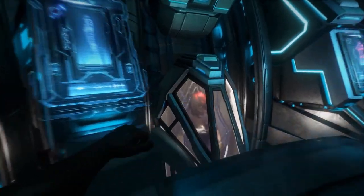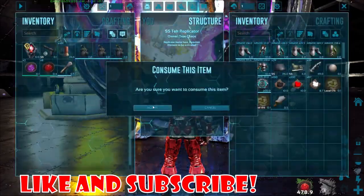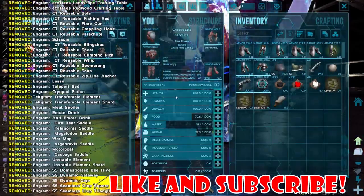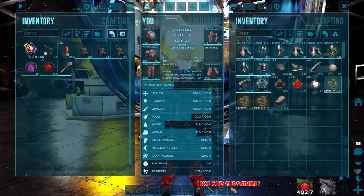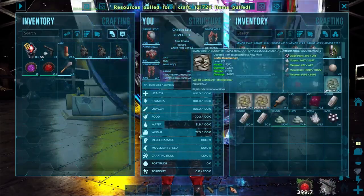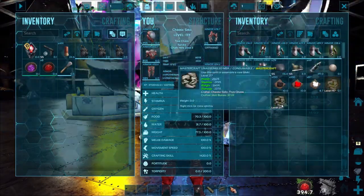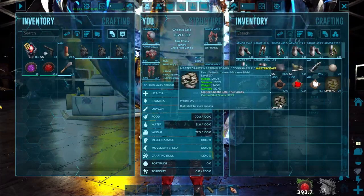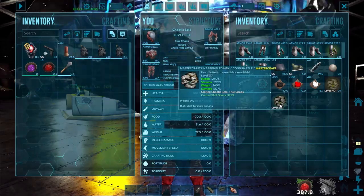That is, until Genesis 2 is released, and that may have a maximum of 169 levels, which will make it an 84.5% maximum increase to your crafting. You should only put levels into crafting skill when you are of a high enough level and crafting something good. You want the maximum effect to get the best that you can for whatever it is that you plan on making. Use a mind wipe tonic, or even have a dedicated crafting character. But beware that mind wipe tonics have a 24-hour cooldown by default — this is changeable on single player or on official servers if you are hosting one.